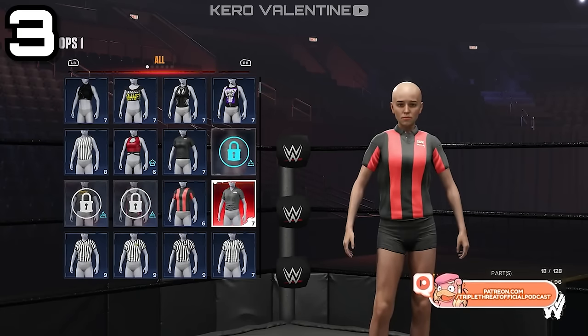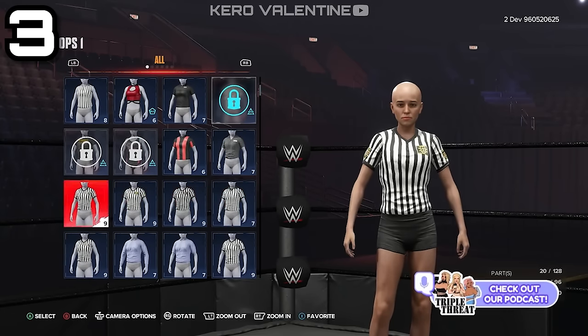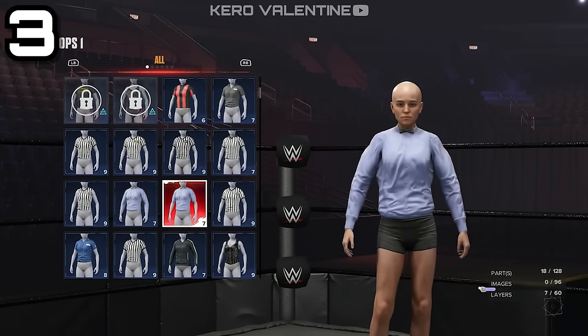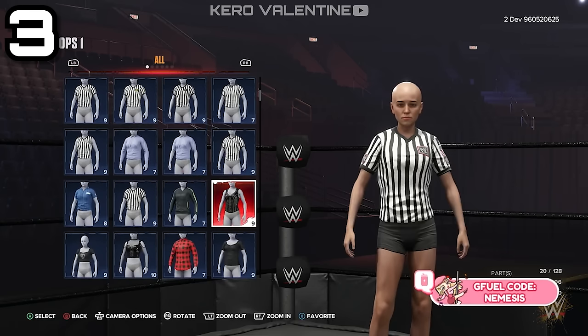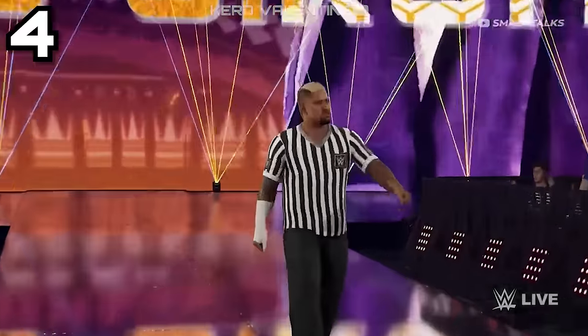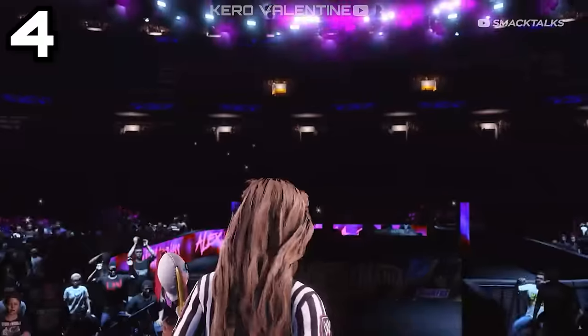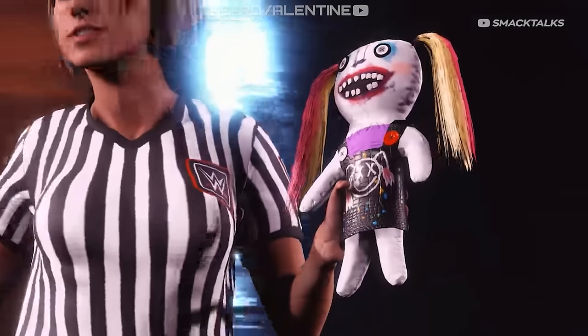First, let's talk about the fact that you can create your own special referee attire, and the way it's done is very similar to creating a manager attire. Just go to Superstar Creation and select whatever you're creating as the referee attire. But if you don't want to do that, the game will automatically give the guest referee a classic attire — the classic ref shirt and the black pants.